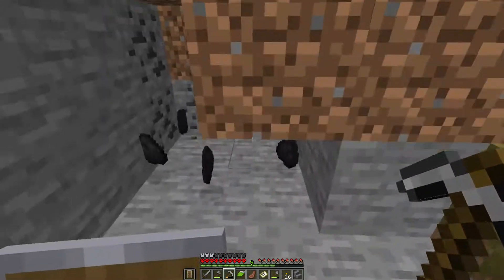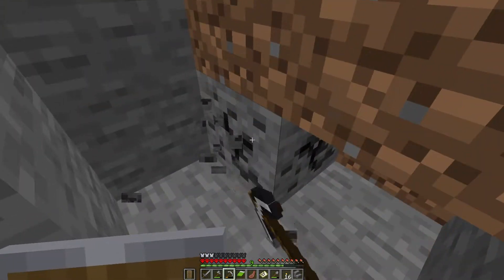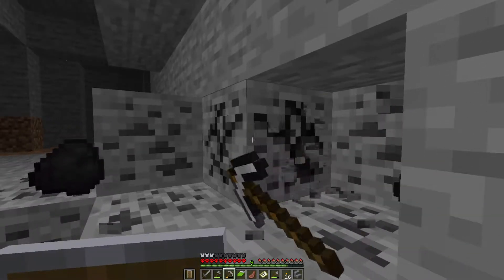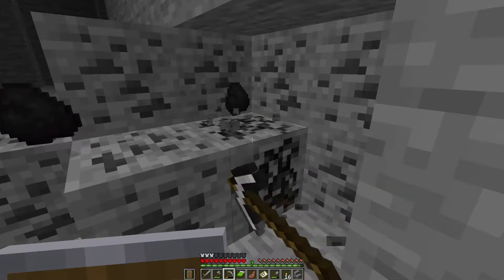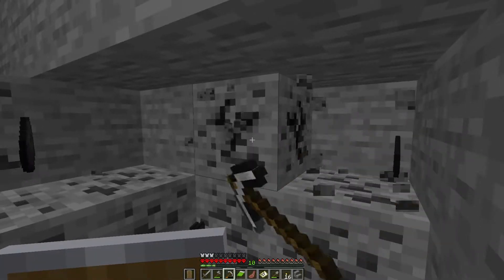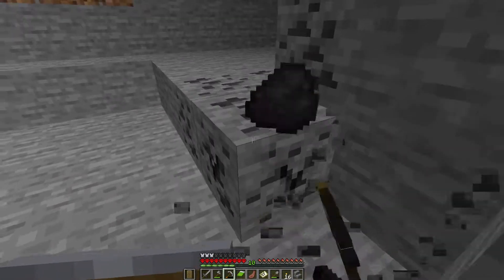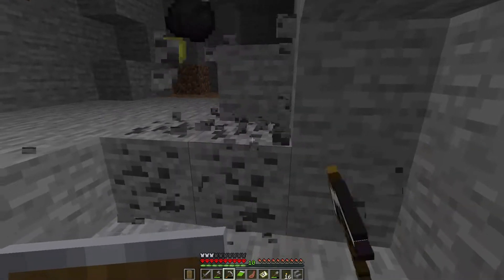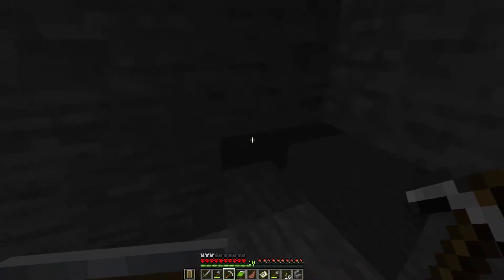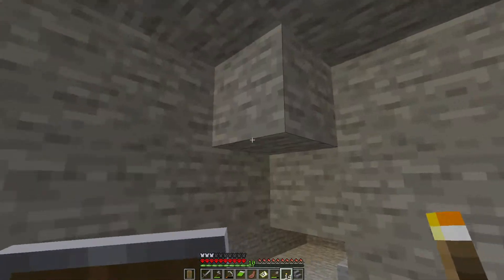Do you think we should do a sword right off the bat? I mean, if we get a diamond sword enchanted, we should be set for mobs for a long time. If we had smite or something on it, that would help against skeletons and zombies, which are the two things that kill us the most. So you don't want to make, like, three or four jukeboxes instead? I'm joking. I've never heard you want to make jukeboxes — I don't even think I made one when I had so many diamonds I didn't know what to do with them.